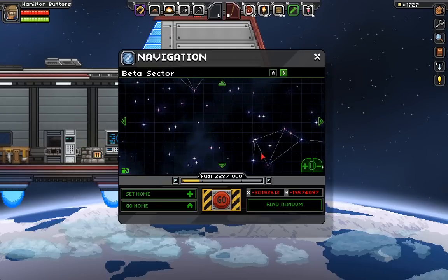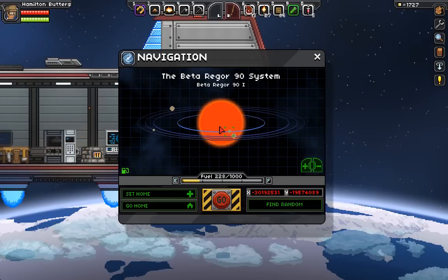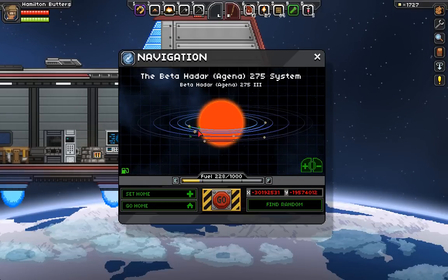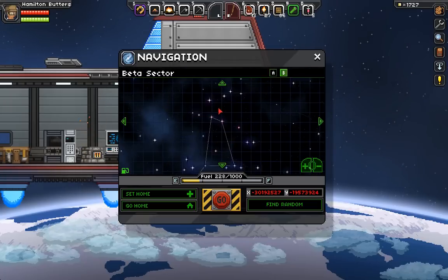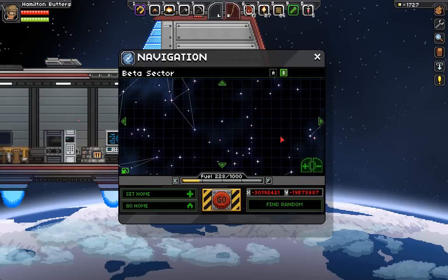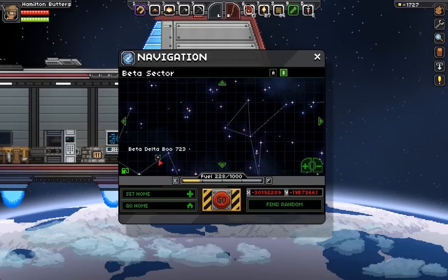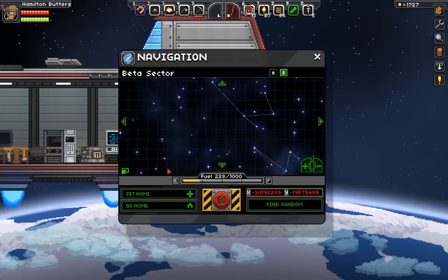I would probably be able to get enough fuel to fly back to the alpha sector, but it would be a pain. I want to find a system with a ton of planets in it — I'm not sure what's average for planets. Two planets seems pretty low. Can I scroll forever north? Does this loop around in a circle? I think it does, unless it's just randomly making constellations.